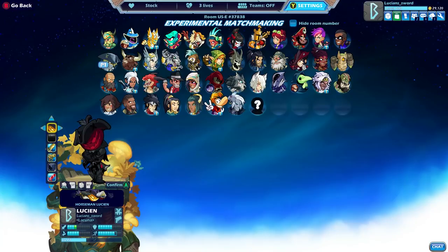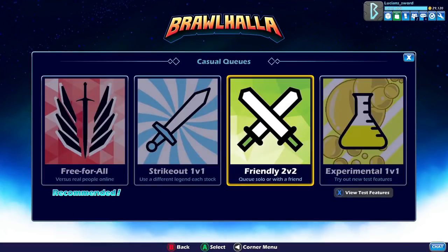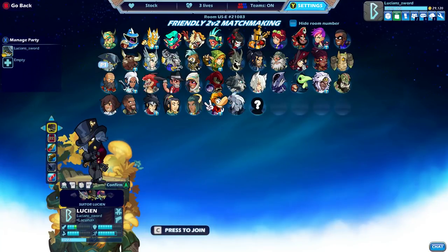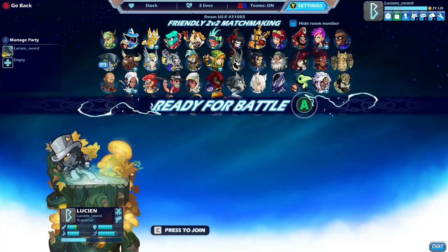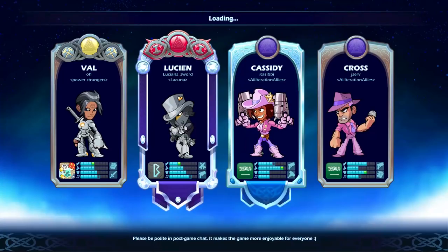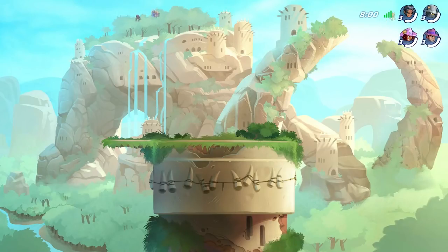That's actually really fun. I'm going to do Horseman Lucian — actually, I'll go ahead and jump into friendly 2v2s and we'll see if I actually get the map that I want, which is Grumpy Temple. It looks so cool. Did we get the map? We got Val on our team, which is really cool. And of course, we did not get the map.